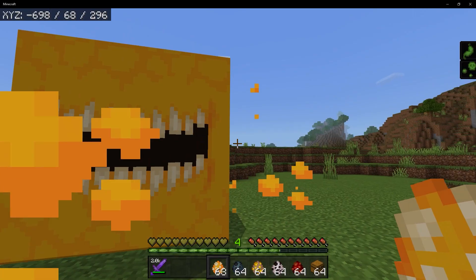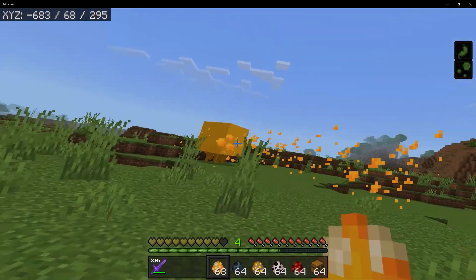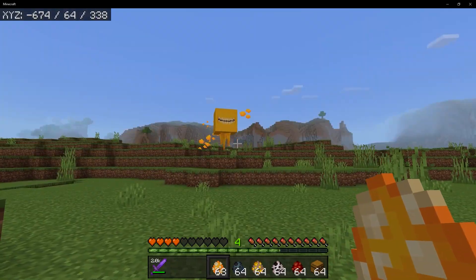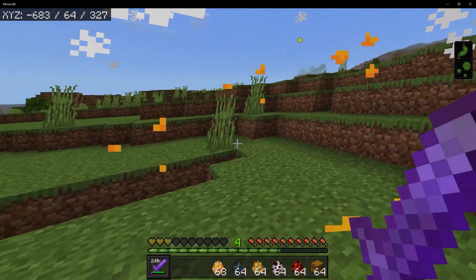Our next mob is the V-hex. What is that thing? That is horrifying — it's like a giant orange with teeth shooting stuff at me. He has been taken out. That was just scary.